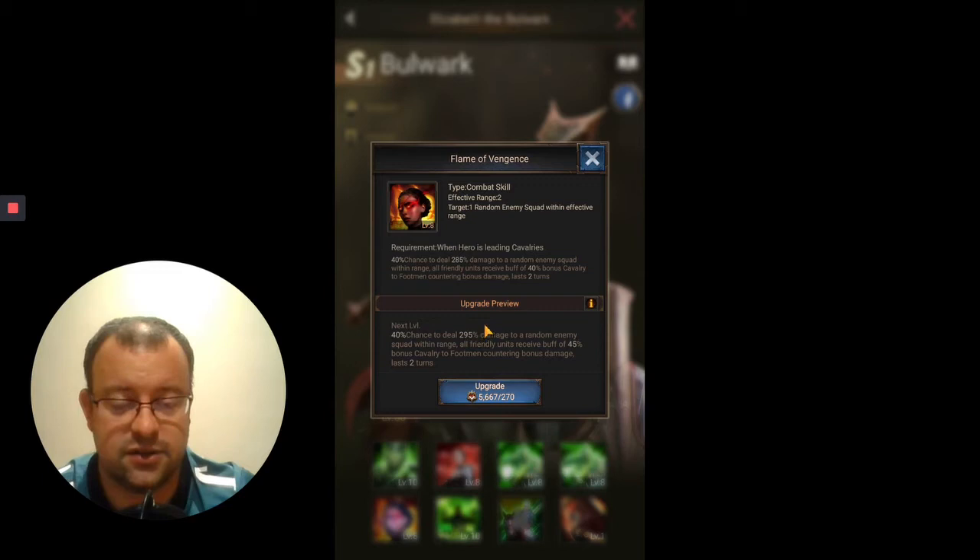It's going to deal slightly less damage than Skill 2 to a random enemy squad within range. Then, similar to Judge's fifth skill, all friendly units will receive a buff — in this case, up to 60% bonus. For Bulwark, because she's a cavalry hero, it's cavalry-to-footmen countering bonus damage, which will last two turns. So your troops will deal more counter damage to the opponent for two turns thanks to this skill.